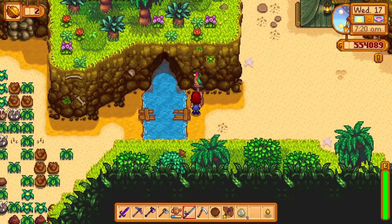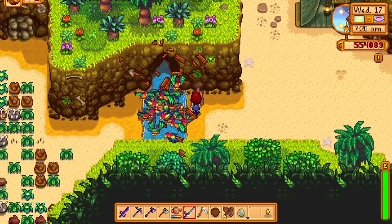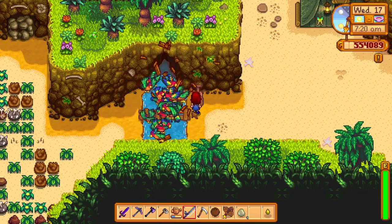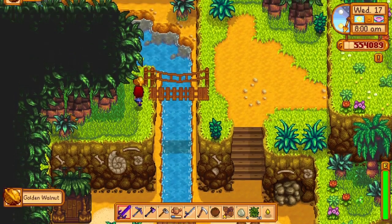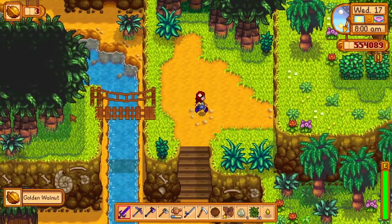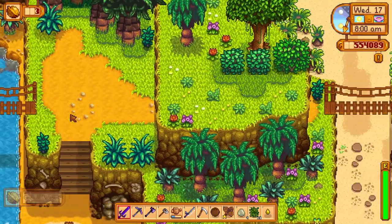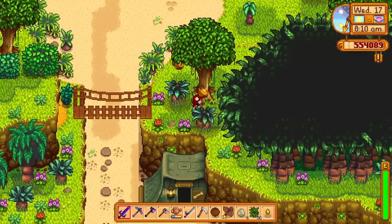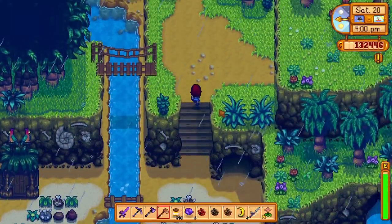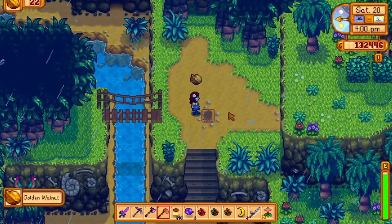Restoring this bridge for 10 golden walnuts will give you access to the deck side and a bunch of golden walnuts. Up from the deck side and to the left, you can find a golden walnut, and if you go to the right through this hidden tunnel and over this bridge, you can find another. I missed this initially, but there is also a golden walnut if you hoe between the rocks right over here.